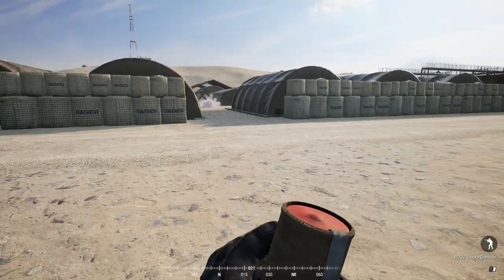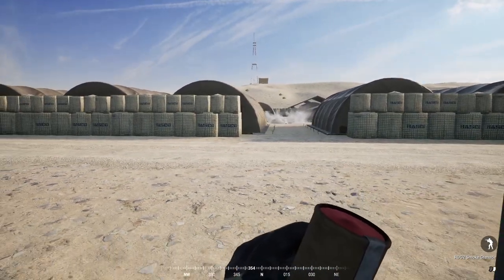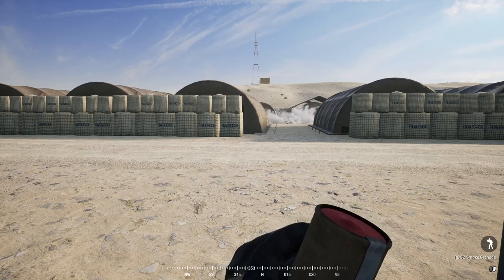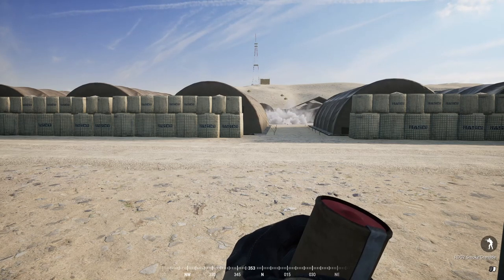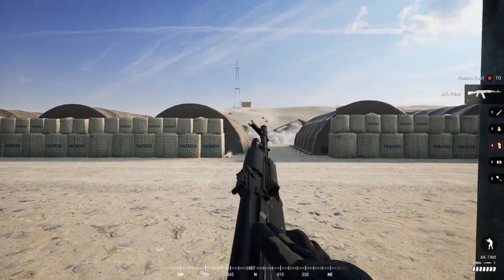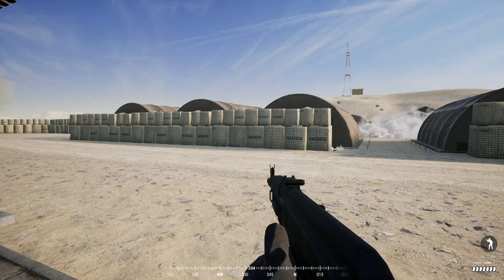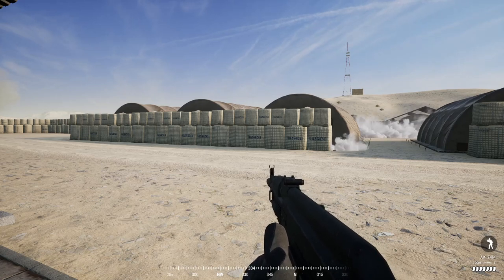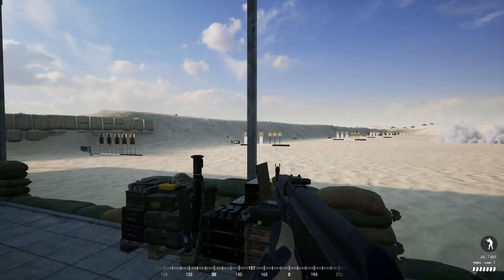When using the M18, you want to do the exact same thing, except you want to aim it on the left side of wherever you want to cross. So if it's these Haskell walls, you want to throw it in this corner for the M18 smoke grenades and they will cover this entire passage. You want to throw it at the enemy and chain them in a line about 15 meters apart from each other — that's how you'll cover a substantial amount of area.